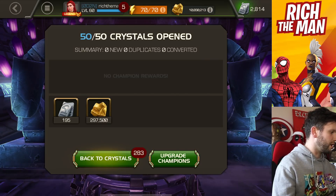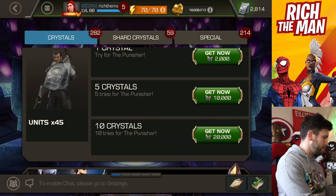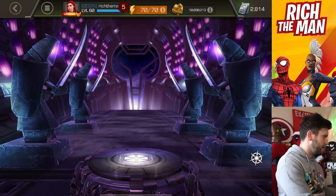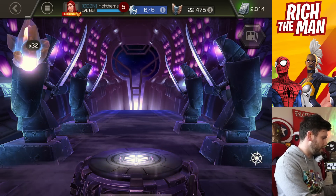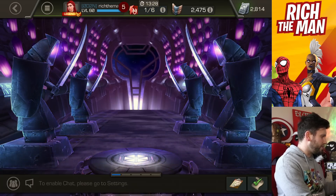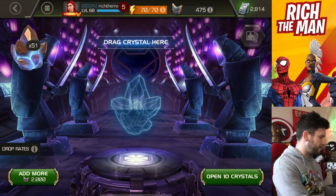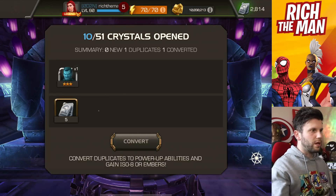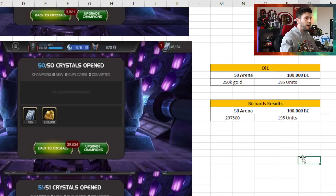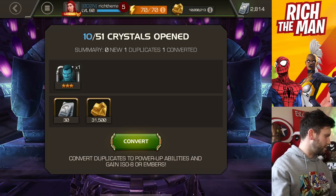Now we're doing the final comparison - the 51 crystals - and this is all my remaining battle chips. If I get 200 units in this one it'd be great because it means I can stop grinding arena. I want a break from arena - it's been my thing for the last month, two months, a year. In the second part of their opening, All One got 290,000 gold, 500 units, and 150 units.